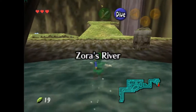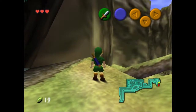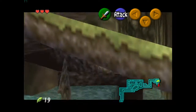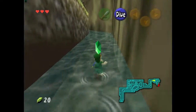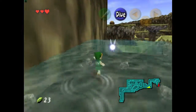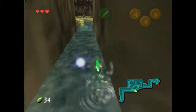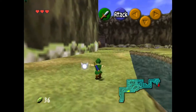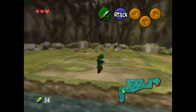It is possible to get into Zora's Domain without even learning Zelda's Lullaby — all it requires is a chicken and you just jump to the side. But we're not going to be doing that because we're never actually going to get the boomerang. If you didn't want to get the slingshot, you could get the bombs and then the boomerang and never need to go to the Deku Tree, which is really cool.